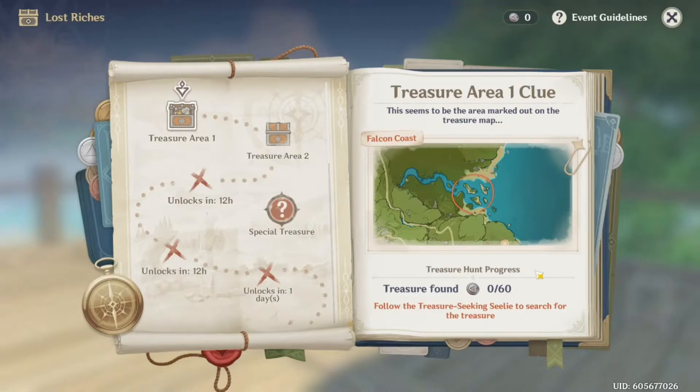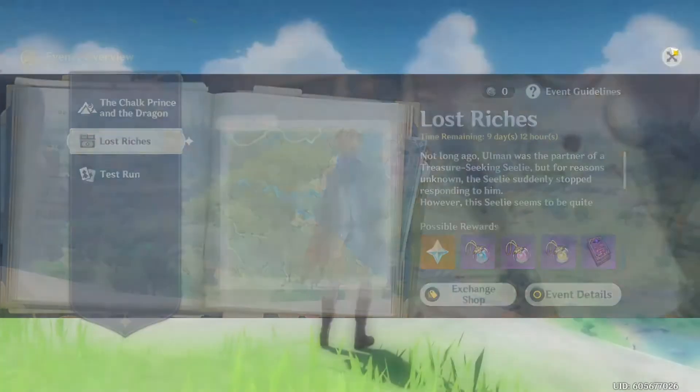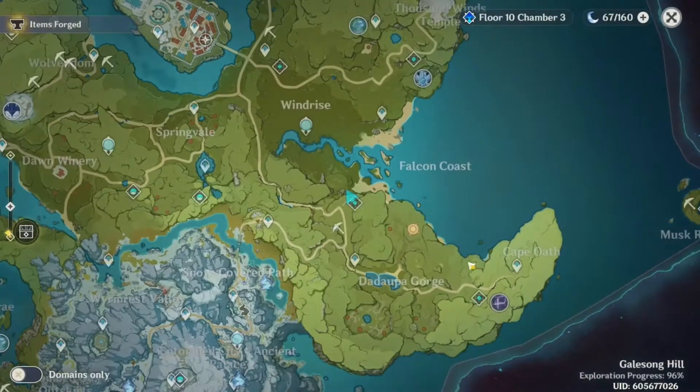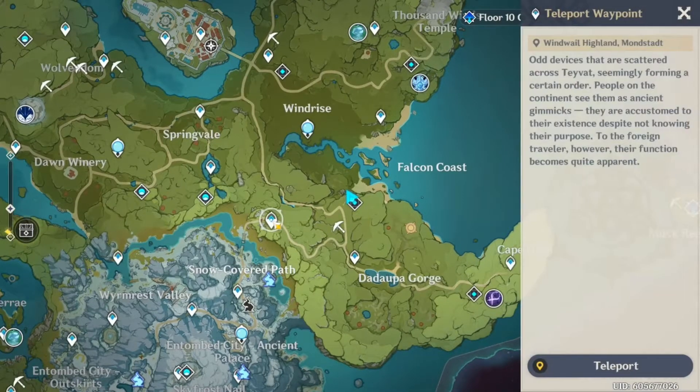I'm going to go ahead and show some gameplay of the Lost Riches event. The first area is going to be Falcon Coast — it says that on the top left if you don't know the map inside out. It does tell you it's in Falcon Coast. You're going to want to head over into Mondstadt, and you can pop on this domain or go to this waypoint.